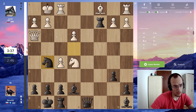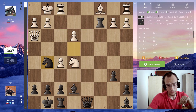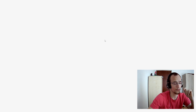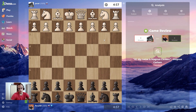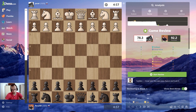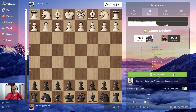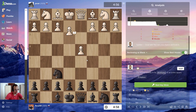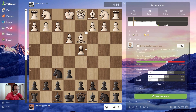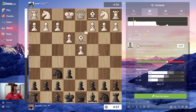A windmill is when — he just resigns, because this is totally lost. Let me show you in the game review. 92.2% accuracy, 2550 performance — that's pretty great considering I didn't know any theory. I just played some setup. c5 apparently was better.